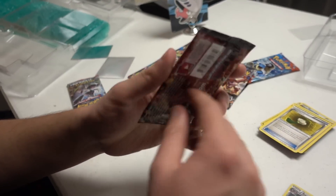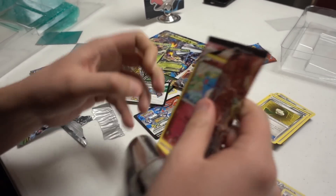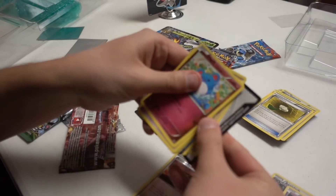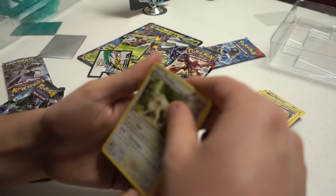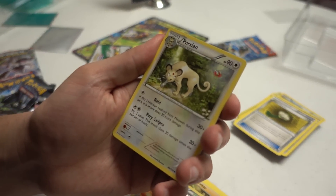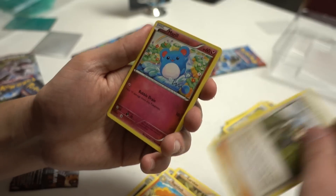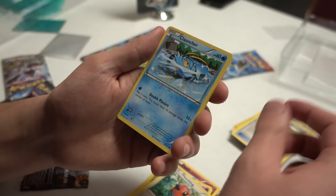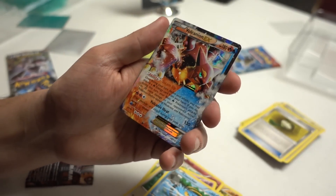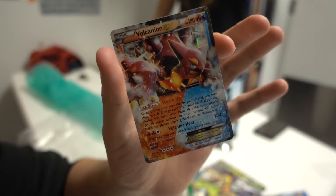Steam Siege time — moving on up. Come on, we've got to get another holo. This is beautiful to look at. We have a Persian, Rapidash, Ninja Boy, Merill, Drifloon, Fletchling, Ponyta — and oh yes, dude. There it is: Volcanion EX!